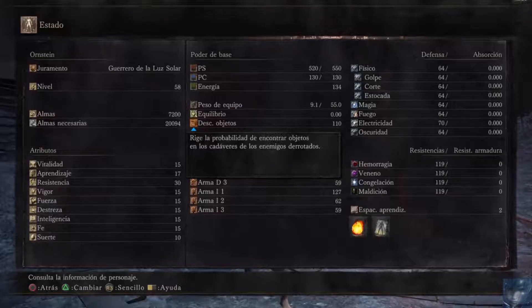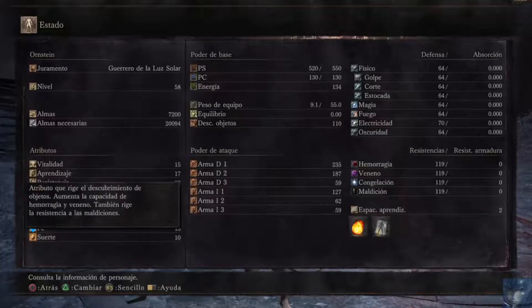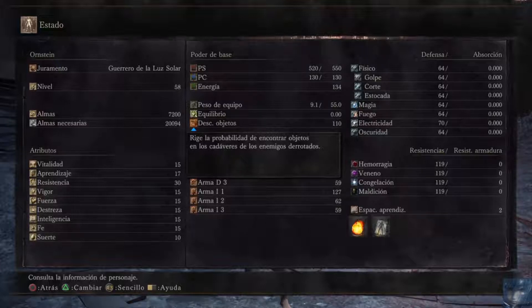Cuanto más alto sea el descubrimiento de objetos, más probabilidades tenemos de conseguir cosas bastante interesantes. Para aumentar este atributo tenemos que aumentar lo que es la suerte. Aquí la tenéis, atributo que rige el descubrimiento de objetos. Aumenta la capacidad de hemorragia y veneno y también rige la resistencia a las maldiciones, pero sobre todo para el descubrimiento de objetos. Lo tengo en nivel 10 y en este momento tengo un nivel de 110 en descubrimiento de objetos.